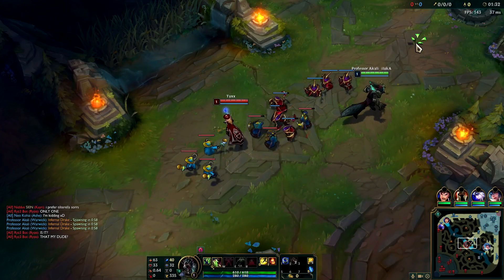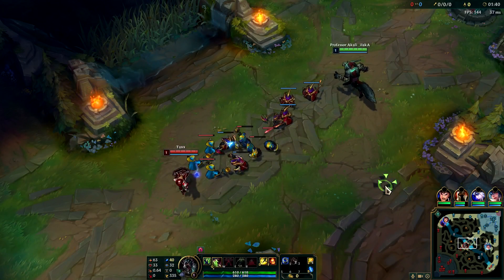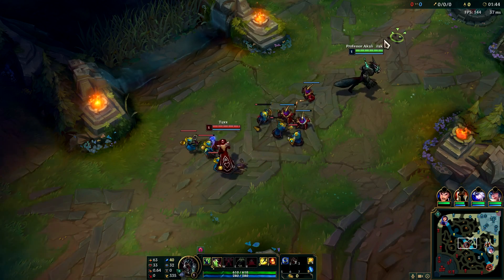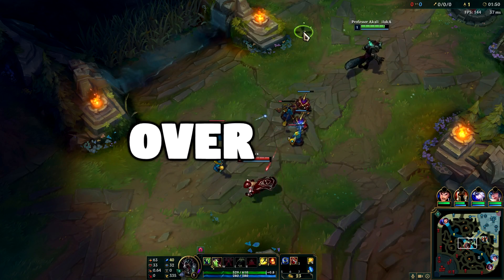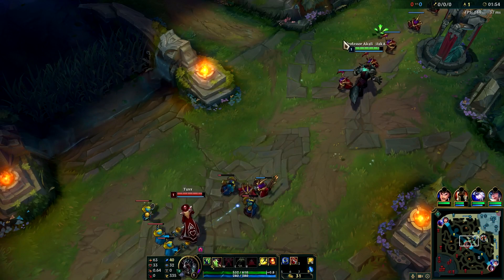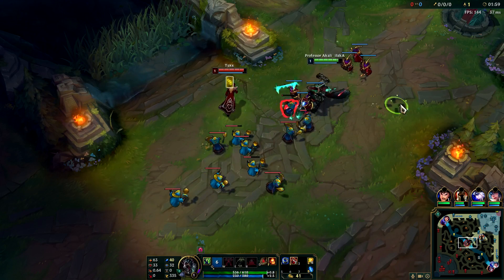Alright, what is up guys? Professor Akali here bringing you a new video of the Instant One-Shot Warwick Queue. This is something that no one knows about, but when Warwick builds full AP, not only can he heal from literally 1% health to 100% late game with one Q on a four-second cooldown, but he can also do over 2,000 damage and instantly one-shot anyone with a single Q as well. It's actually broken and no one knows it, so in this video I'm going to be showing you. Let's get right into it.